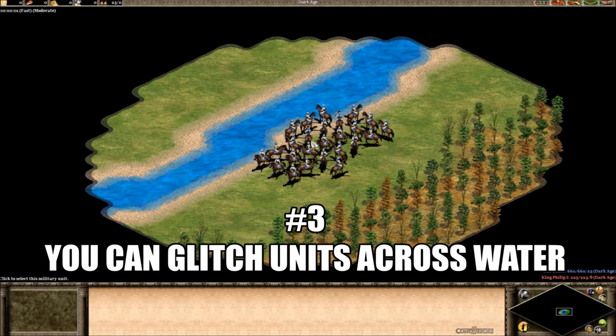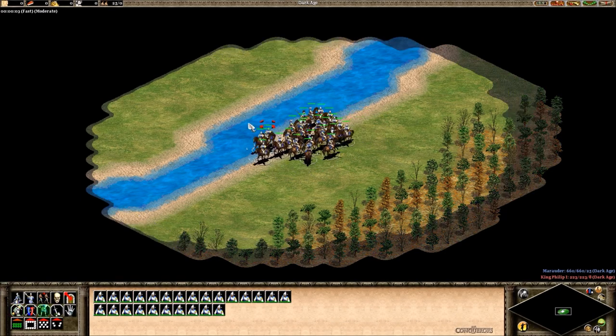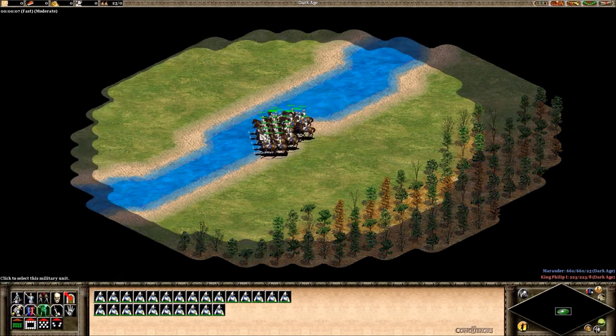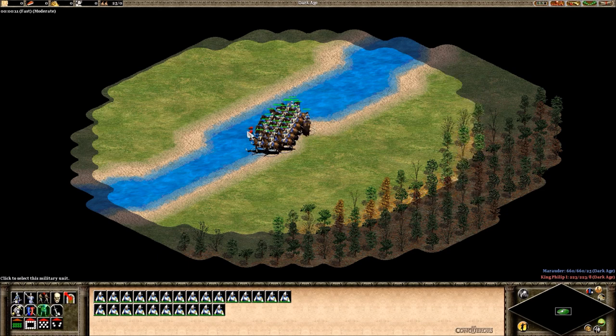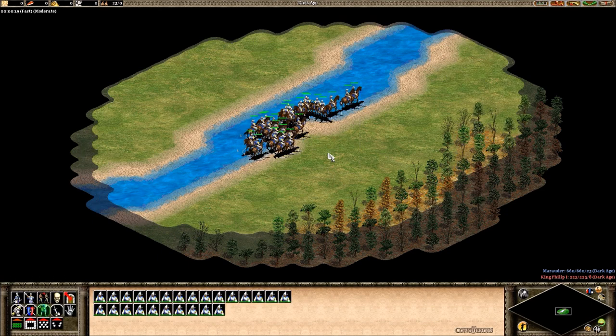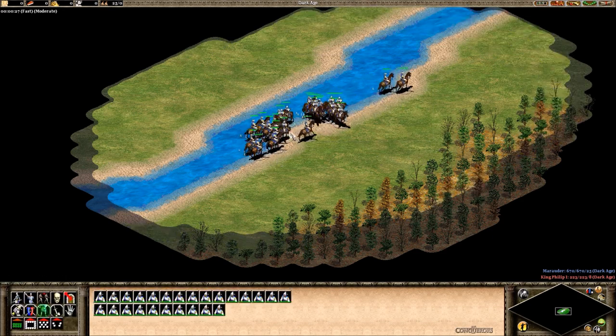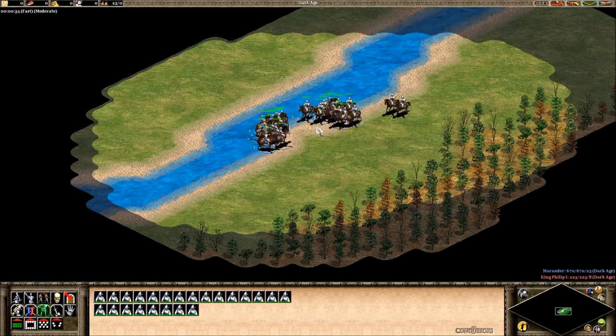Number 3: You can purposely glitch units across the water. I've done this quite a few times in scenario maps on fast speed. What you want to do is get a large group of units, usually Cavalry units. If you patrol really closely to the water's edge, sometimes your units can glitch across. It's a lot easier in lag, but I should be able to do it in not too much time here.